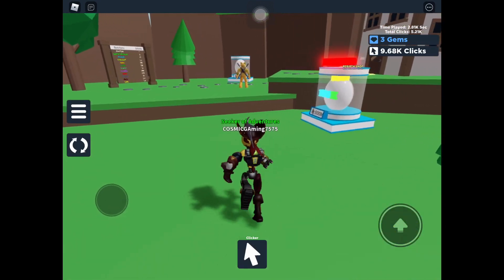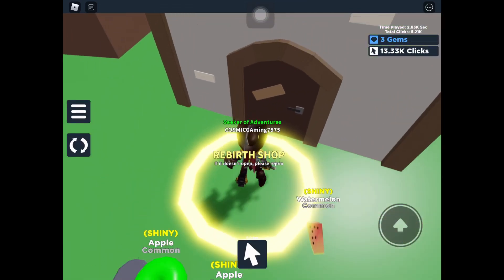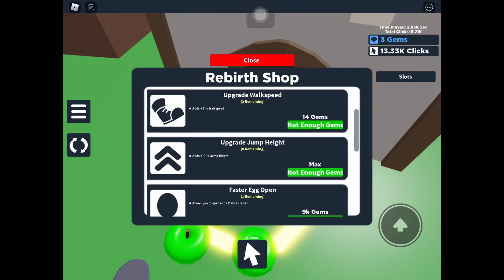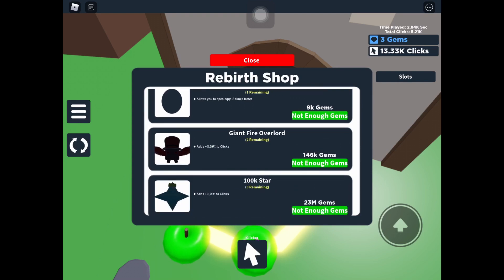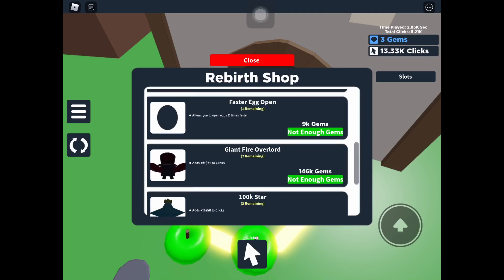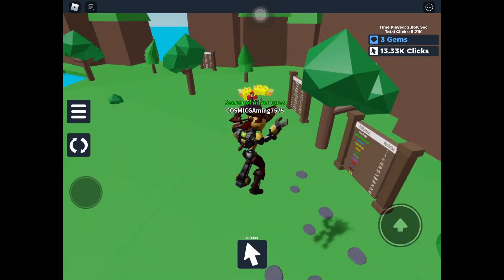That guy is OP. Let me just go to the rebirth shop real quick. I just maxed out my jumps — rebirthed a bunch of times for that. The others are a bit hard to get, and I'm not gonna try for the pets that cost that many gems. I have these upgrades and just two more waiting for my walk speed upgrade. I'll do that and be right back.